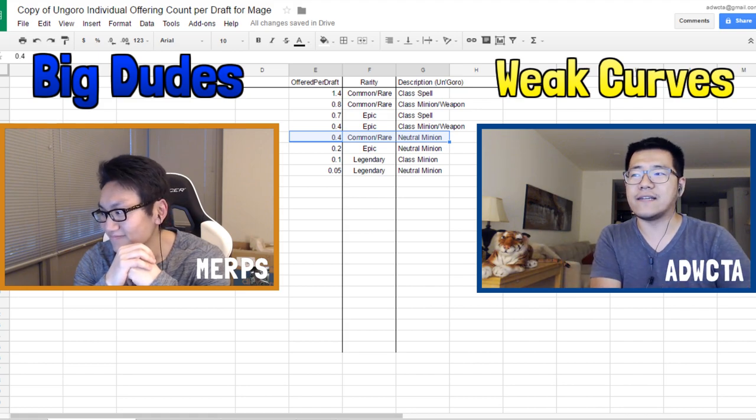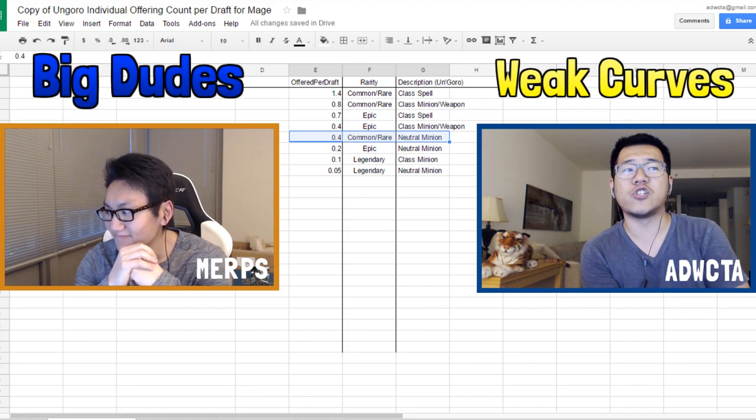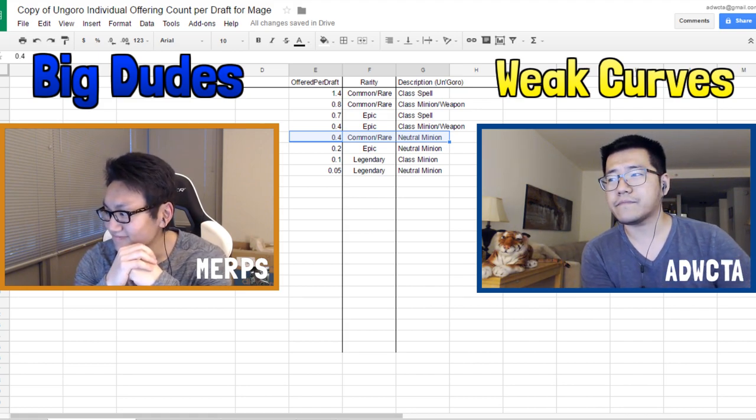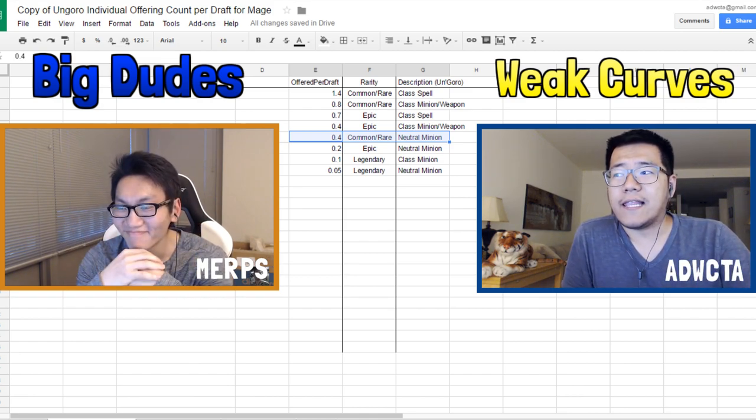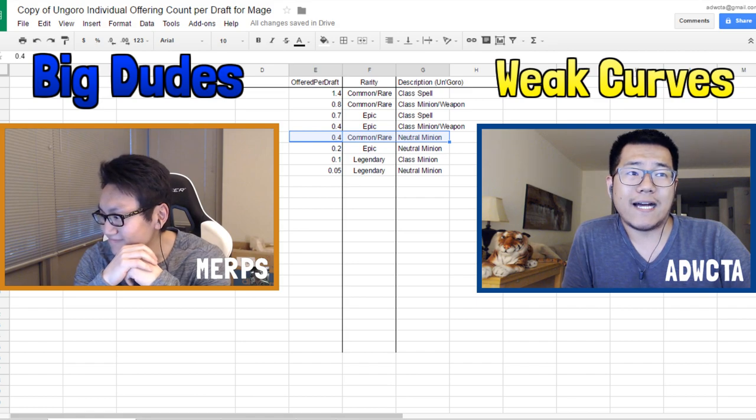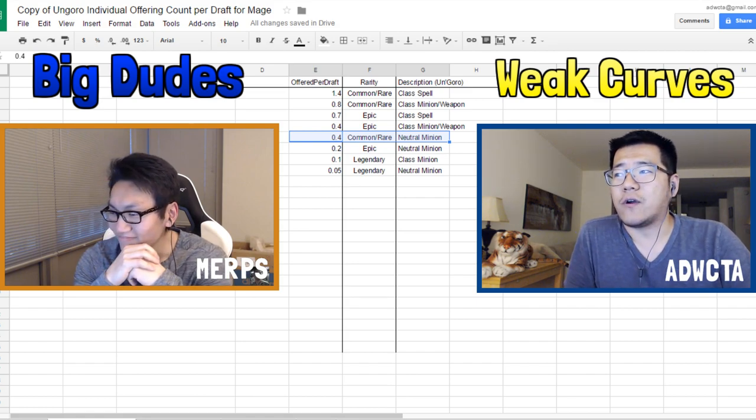Classes are going to be different obviously — this is not counting class cards, just neutrals. But this is the general Un'Goro meta: the curve is hollowed out in the middle around 3, 4, 5, and 6, and gets a bit more on the tail end with big cards.